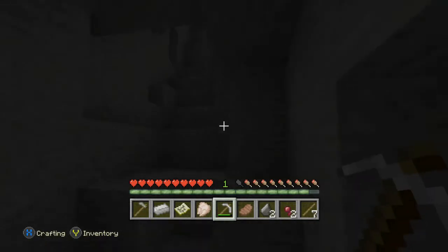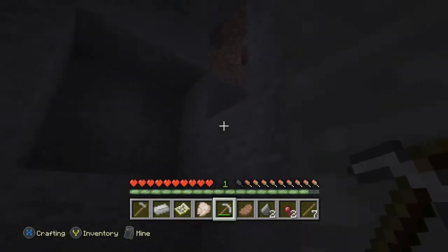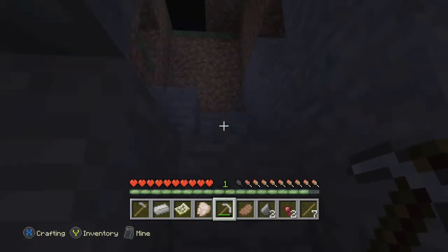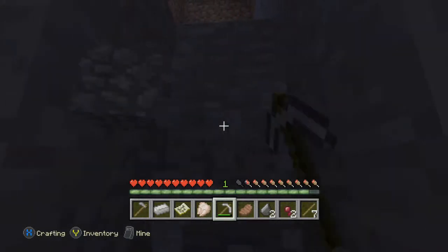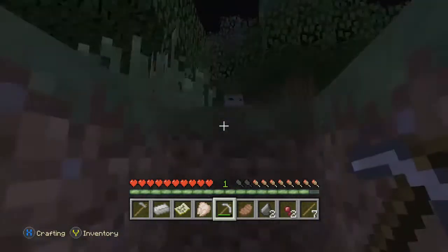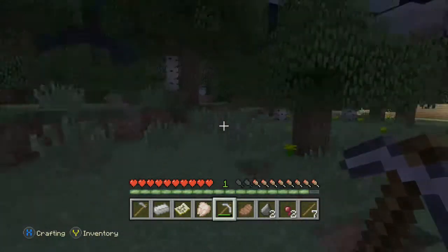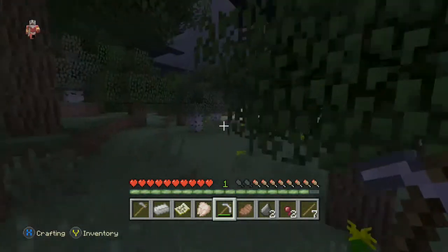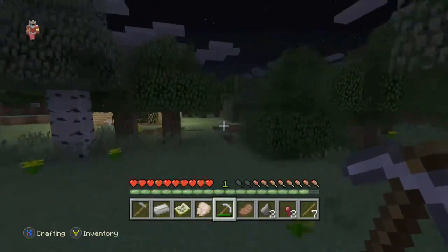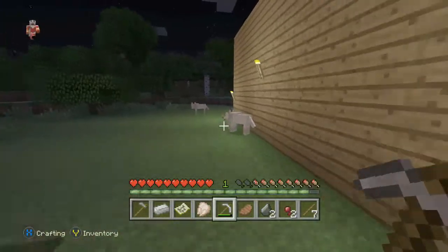I gotta find a way out — oh, we're actually right near the surface. This is my little hole. My house is right there. Man, that cave leads in all sorts of directions. There's a bunch of wolves here.